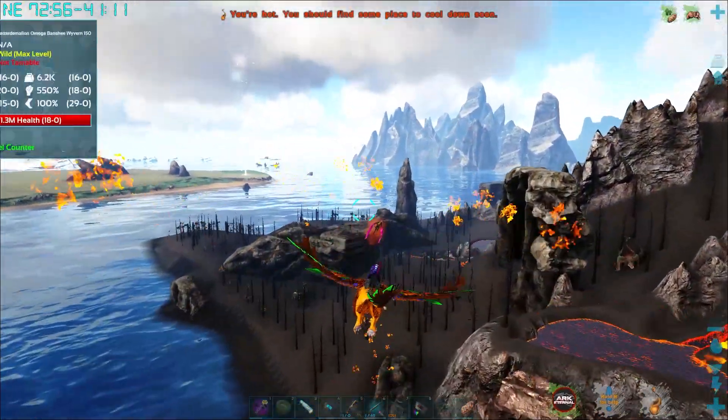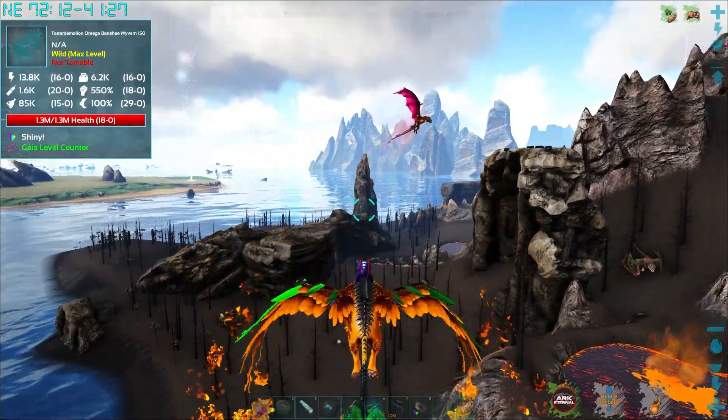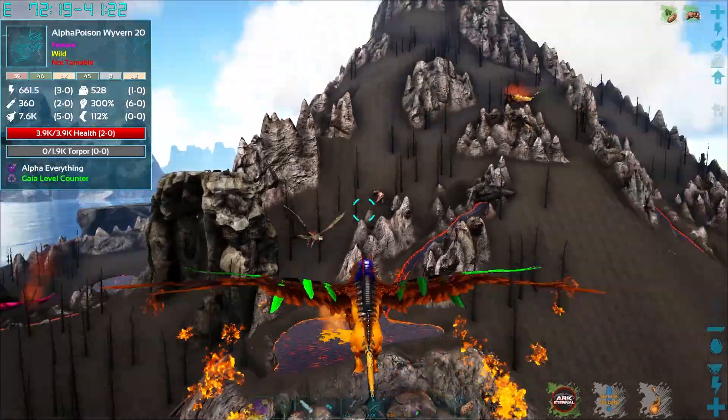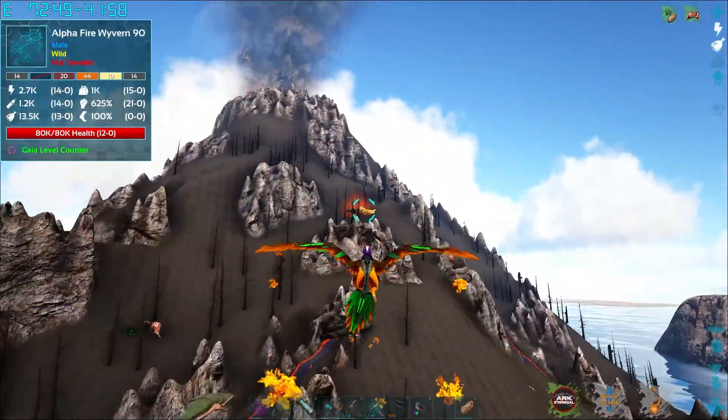Okay, we got a really pink Wyvern — 1.3 million! Oh, it's a shiny. And it's a Banshee — that sounds like a really bad idea. Alpha Poison. What are you? Alpha Fire.